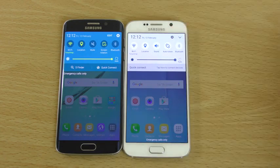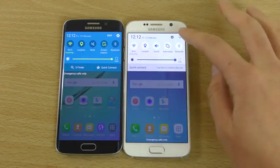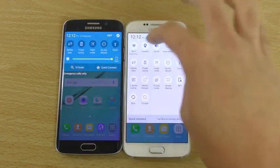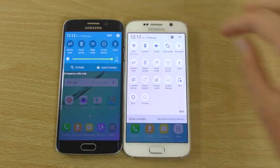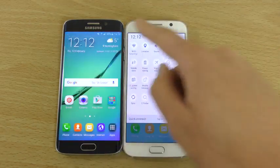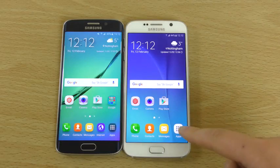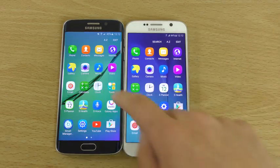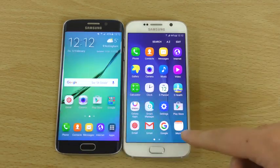They have also moved the settings button — you can see that was on the right. And now you have a dropdown so you can quickly get access to things as opposed to having to scroll. They've also changed the apps button here so it's a little bit more kind of fluffy. In fact the whole TouchWiz looks more fluffy here.